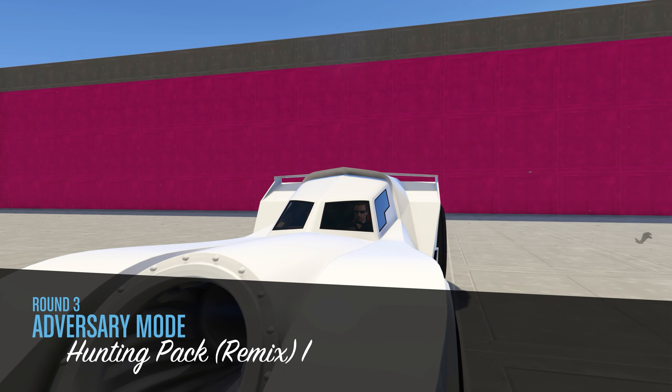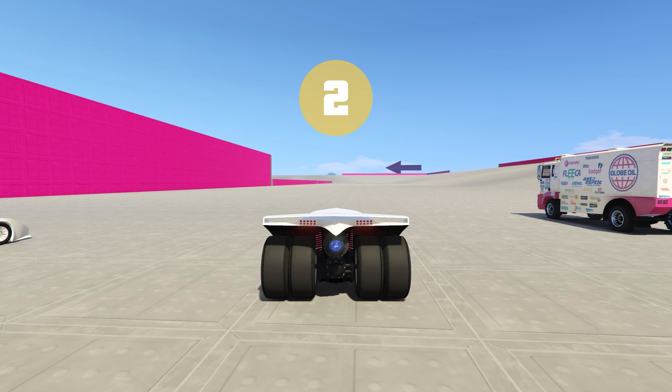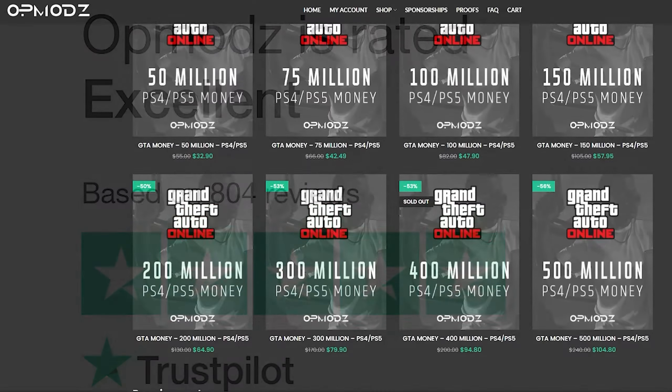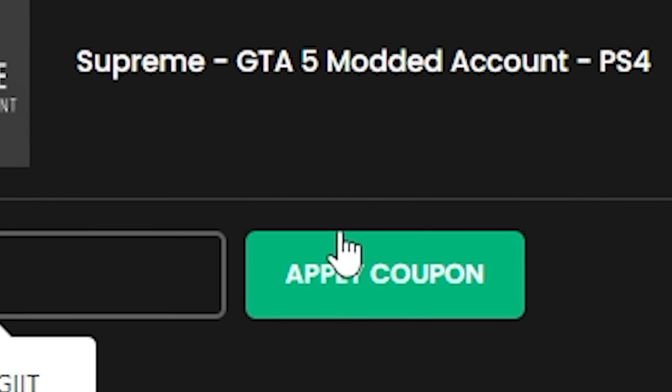Now I'm going to cut to the very end of the adversary mode so you can see how much total RP we got — but first, a word from our sponsor. Have you ever been broke in GTA and wished you could go from nothing to millions without spending a bunch on shark cards? Luckily we have OP Mods, a GTA 5 money account and services website that's trustworthy, shows proof of work, has a 5-star rating on Trustpilot, and is cheaper than competitors. You can use code 'discountlegit' for a 5% discount on all purchases.